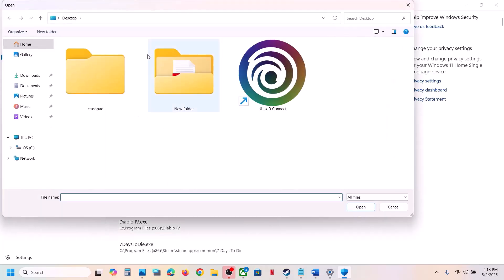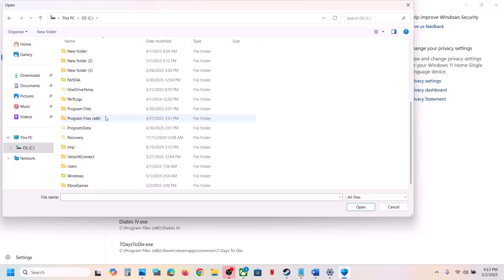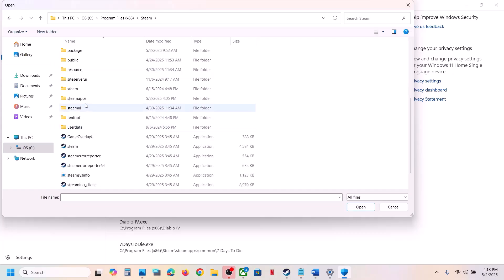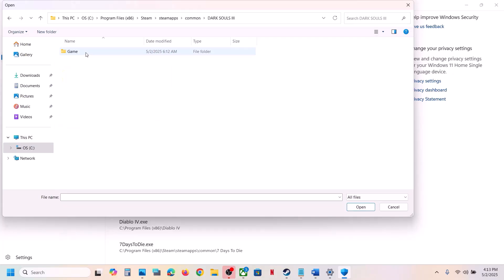Click on Add an Allowed App, then Browse All Apps. Go to the game installation folder — if the game is installed to C drive, open C drive, then Program Files, open the Steam folder, then Steam Apps, then the Common folder, then the game folder. Select the game EXE file and click Open.